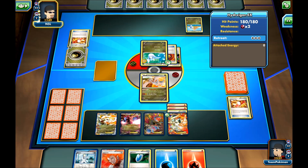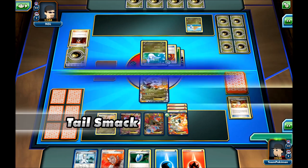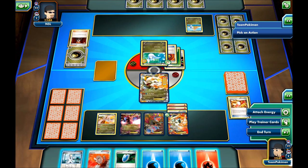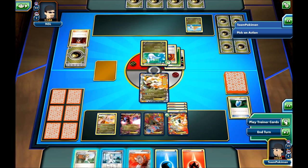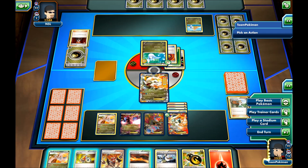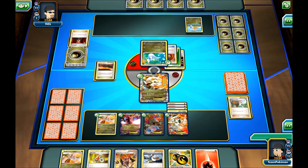We already have Reshiram, two White Kyurems, and both Hydreigons in play. My opponent uses Lysandre and goes for 80 damage — not crucial at all. I'll attach a Water Energy. Now I need a Stadium. I'll attach the Water Energy to this guy and go for Juniper, hopefully drawing a Stadium so I can retreat. And we do draw it. I'll use the Dragon Road ability to draw two cards, and look for a Switch.